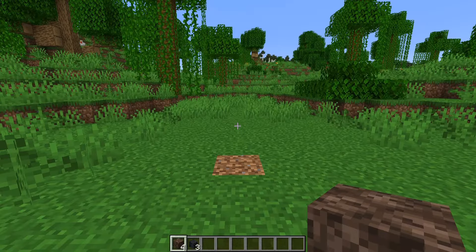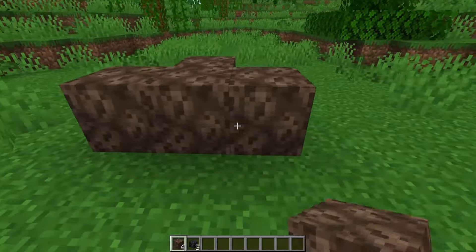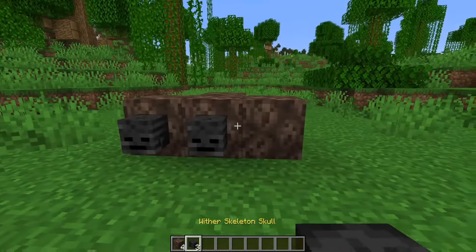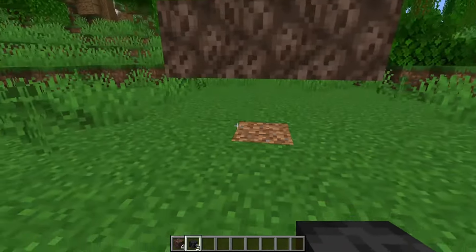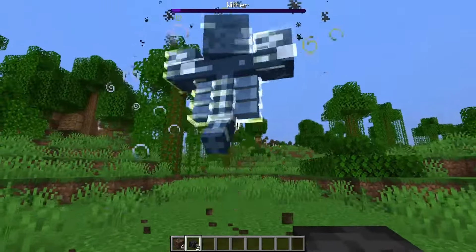And there's more — there are actually different ways to spawn the wither. You can lay it flat on the floor like this and it will still spawn. You can even put it upside down and place the wither skeleton skulls like this.